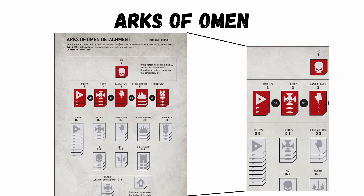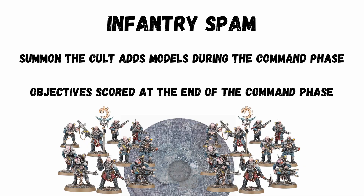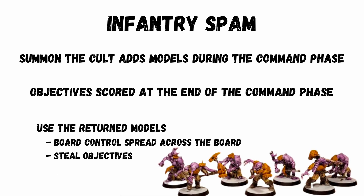The new Detachment is opening up so many possibilities for players now, not least that you can take up to 12 troop squads with a single HQ. Mass infantry and troop spam is a real thing, and this coupled with Summon the Cult's abilities is opening up possibilities. With Summon the Cult, you can add models back in during your command phase, and then at the end of the command phase you score objectives. You can bring them back in coherency and use it to spread out over the board with objective-securing units that steal objectives. In a true Genestealer Cult sneaky way, you are grabbing points that you shouldn't be able to — and all because your opponent has been killing your models.